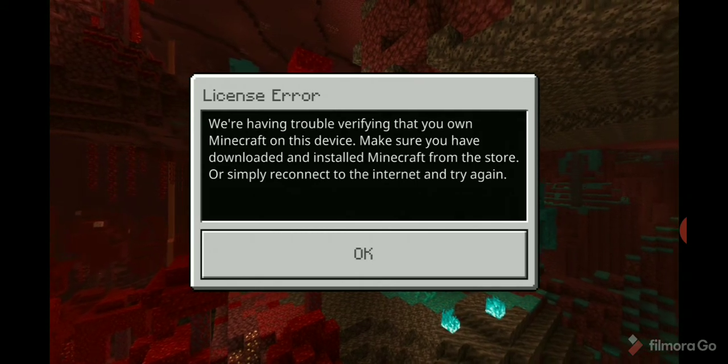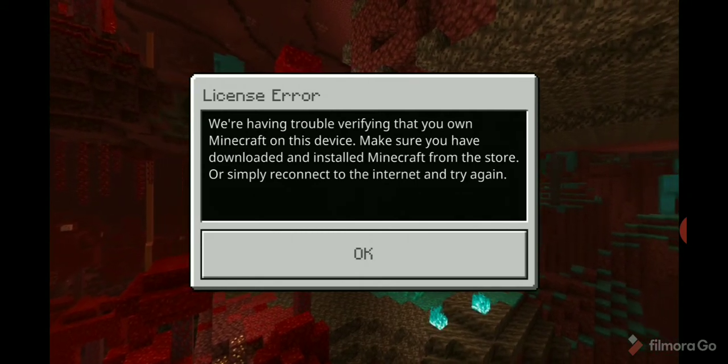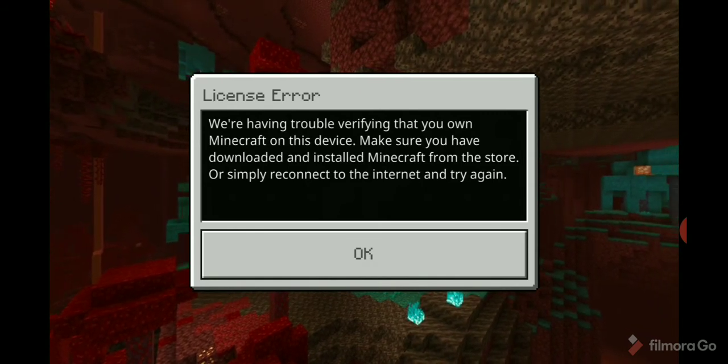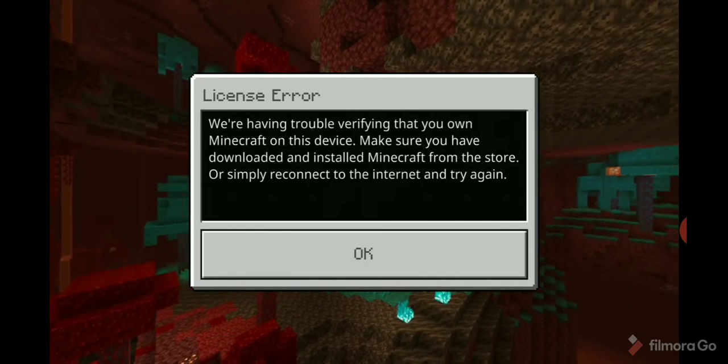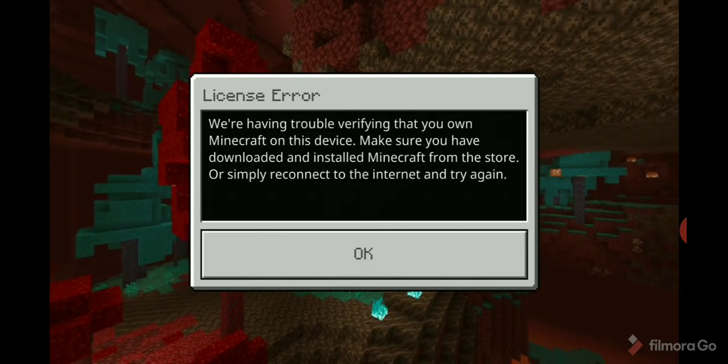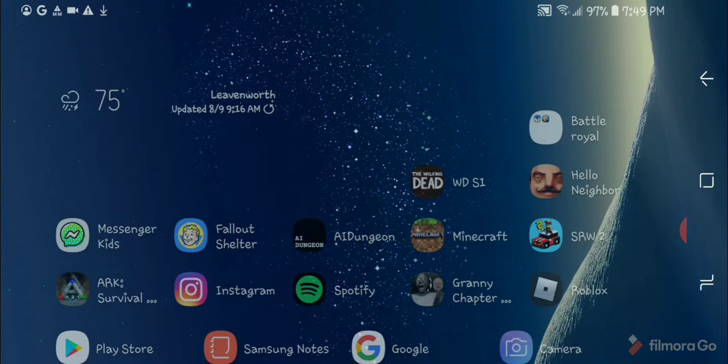So this is the error we have — it's a licensing error. I'm not entirely sure why this is happening because I bought Minecraft on the App Store and it's still not working. Today I'm going to show you how to fix this. When we hit okay, it just boots us back in.